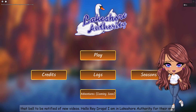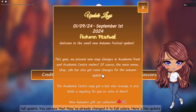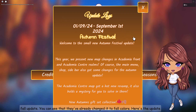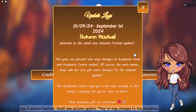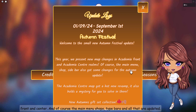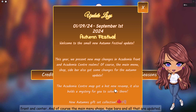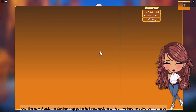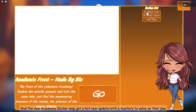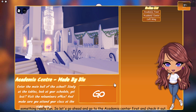I am in Lakeshore Authority for their new fall update. You can see they've already changed it to fall colors, and here's the update log. It says Autumn Festival — it's a small new autumn update. There are new map changes to the Academia Front and the Center, and the main menu, shop, sidebars are all updated. The new Academia Center map got a hot new update with a mystery to solve, so let's go ahead and check it out.